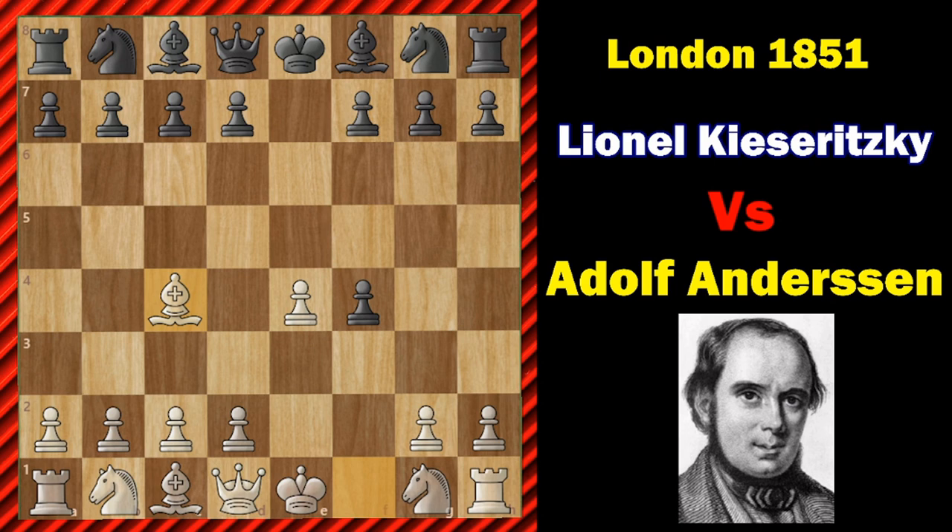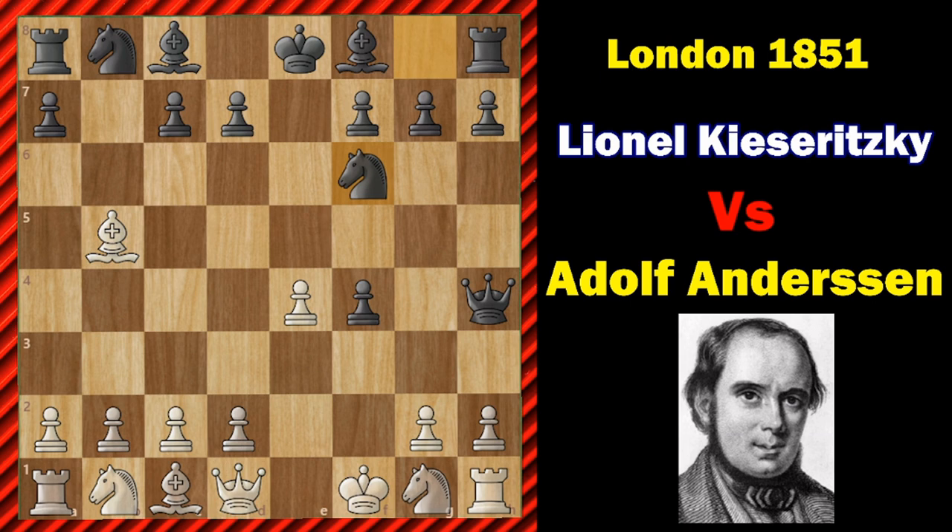He takes F4, now Bishop to C4 developing very fast, and now Queen to H4. It seems quite natural to force White to move his King, but the drawback of this check is that Black will be forced to waste time moving his Queen. King to F1 saying check. Now B5 — this counter gambit was named after the American amateur player Thomas Jefferson Bryan, who was active in chess circles around Paris and London in the mid-19th century.